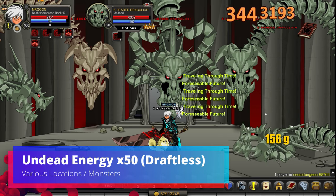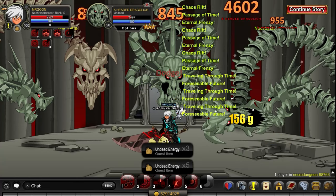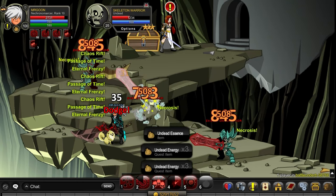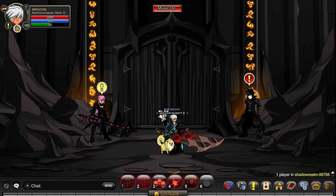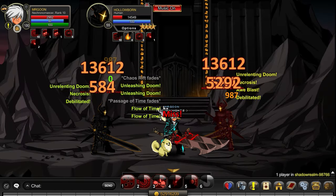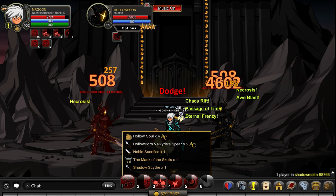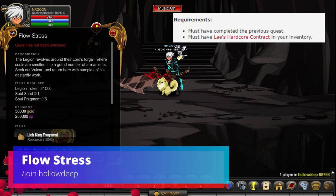Next you'll need some Undead Energy — 50 per turning. There are various monsters and locations, but the Five-Headed Draculich is somewhere you want to go if you're also farming for Revenant at the same time. Battle Under B is another good shout; you'll be able to hit the Bone Dust there which you'll also need later on. For Hollow Souls, you'll need 25 per turning. It is a quest reward from Join Shadow Realm, but there's a quicker way — head back one room and beat up the Hollowborn monsters right here. They will drop either one or two hollow souls per kill, so you do have a few options.